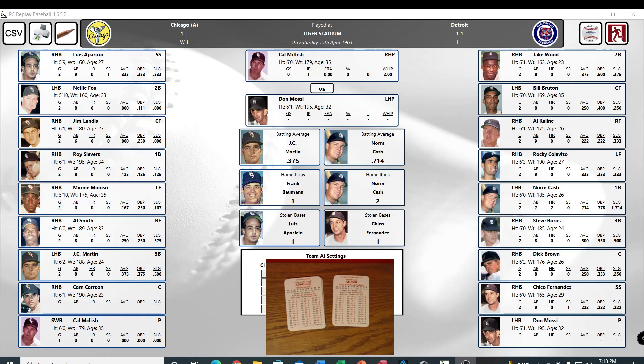Hello everybody, SoCal Saver Bill Thornton here. Today we're going to be taking a little Detroit — the 1961 replay Detroit Tigers — their third game. It's game two of the series against Chicago. I'm using some different lighting today and I'm going to try to make the cards a little bit more visible. I've never done this type of recording before, so I'm learning as I go.